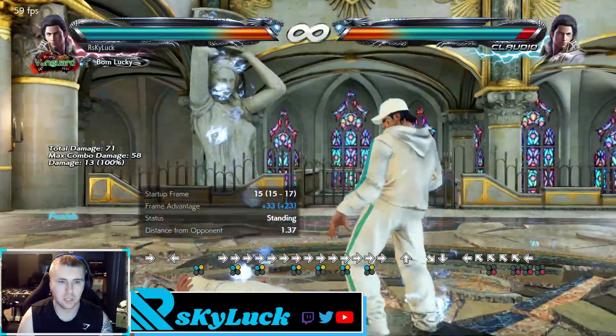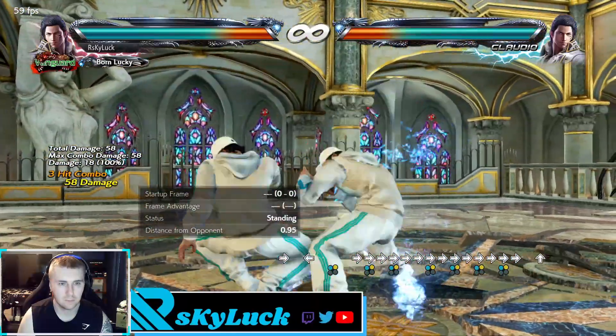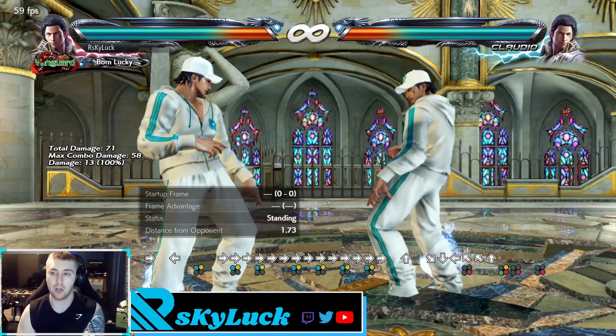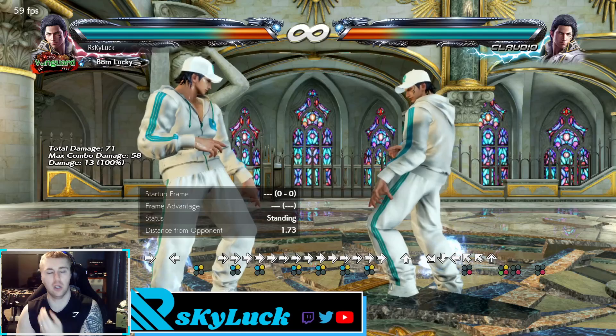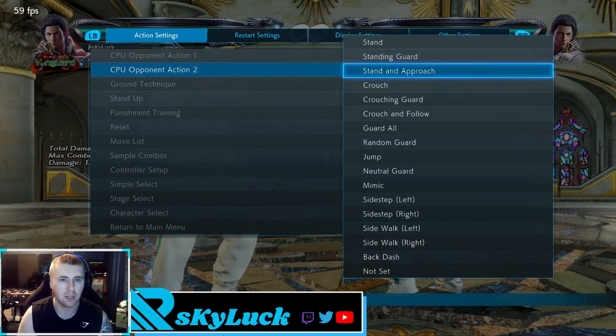And there you go with the low attack as well. So the key things to notice: if you don't have Starburst and you do this string, you want to sidestep right duck. If you do have Starburst, go for forward 1+2 — unless you notice they're just going to roll, in which case take the guaranteed down 3.